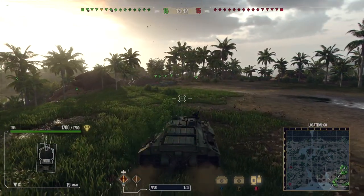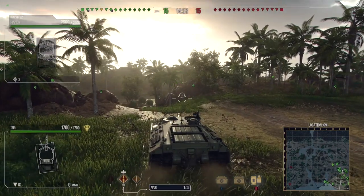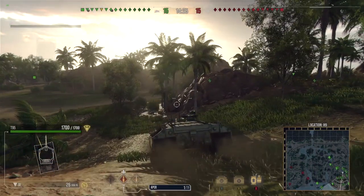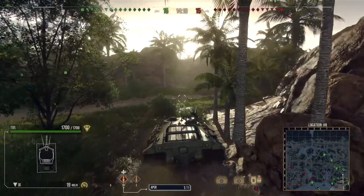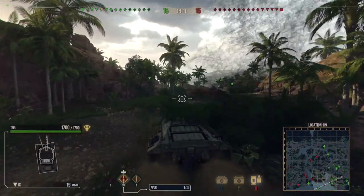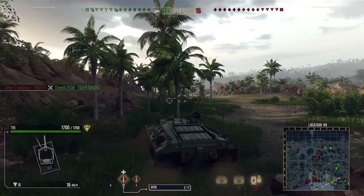Sorry about that — not sure what happened with that interference. On to the second replay: this time we are on Sunset Coast, it is a tier 10 lobby. This is an older replay I had saved. There is one fun police and two enemy light tanks to concern ourselves with, but there is no cap circle — it's a team destruction — so at least we don't have to worry about being capped out. We do get a little more involved in this game, using our armor a bit, but at the start we're trying to get into a position to play as a tank destroyer and use our camo.